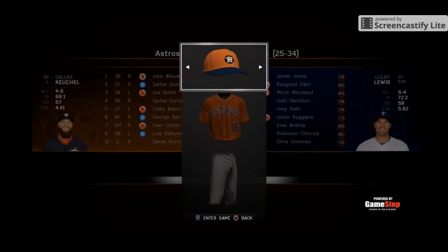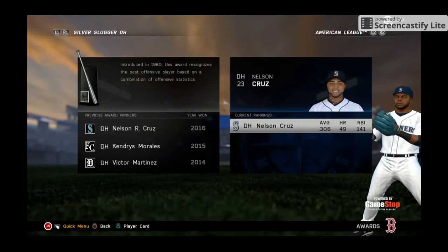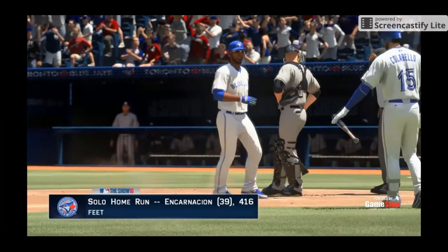New in Road to the Show, you can select the team's uniform when at the MLB level. This year in The Show 16, the designated hitter will also receive the Silver Slugger Award. We've recorded 50 new player-specific home run swings. Home run distance is now displayed for every home run.